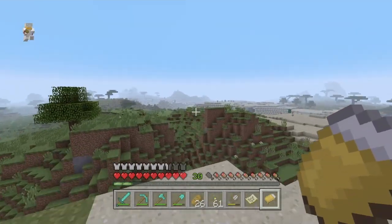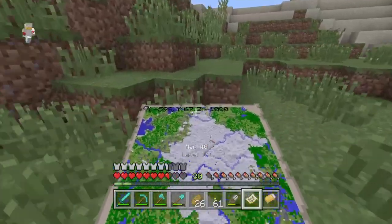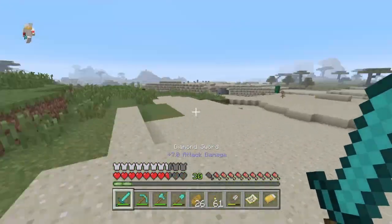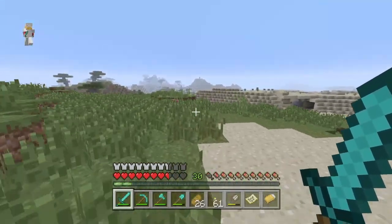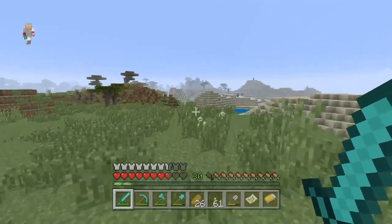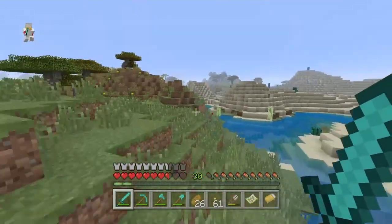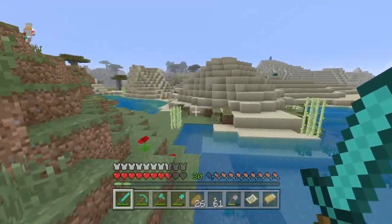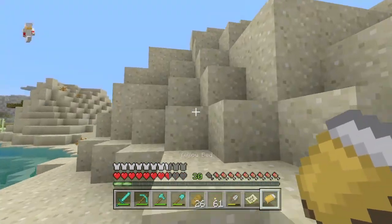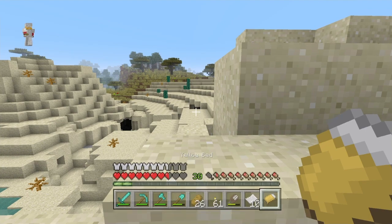Perfect. We came from over there, let's go this way. Food might be a problem — I don't have a lot of food so we're gonna have to find another village that has a lot of wheat and carrots. Sugarcane too — that's good for some more decoration. We don't even need the map right now since we're off the map anyway.